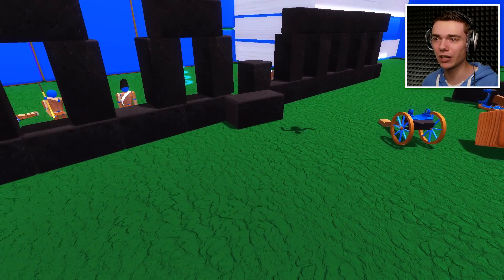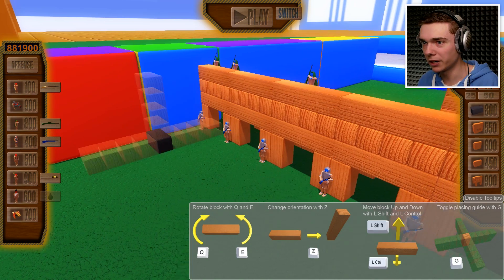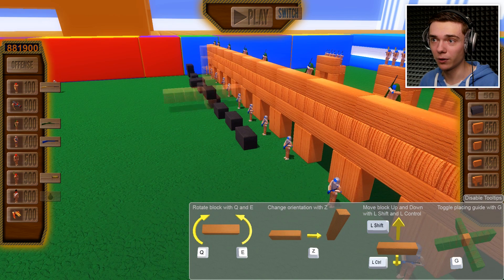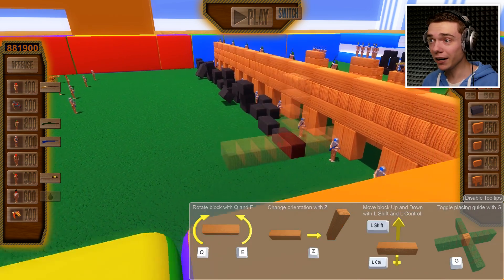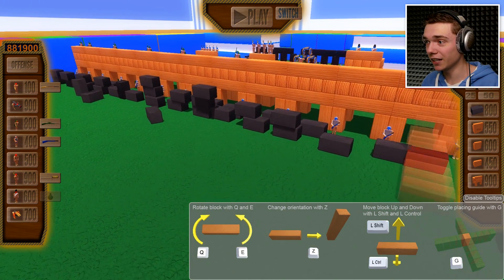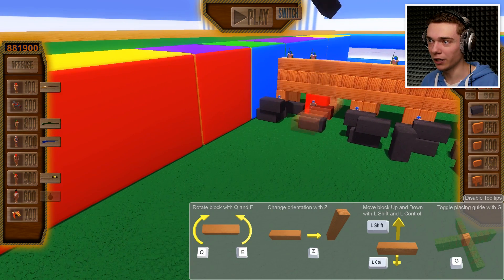We do have some nice bouncing blocks here. You know what we need? We just need a whole bunch of these rubber guys. Because if we have a whole bunch of rubber guys, I'm gonna place them down everywhere - I'm just gonna create a big rubber minefield here. If we have a whole bunch of these things, anything should just bounce right back at the team. That's the plan here, that is my tactic, my strategy. So what we're gonna do is build a big wall here.